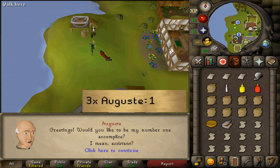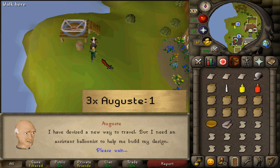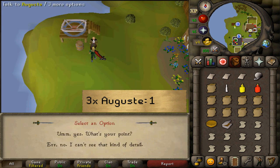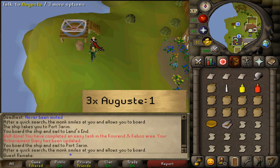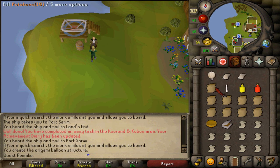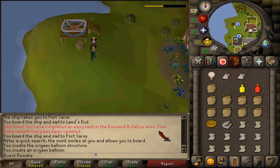Here is August. Let's talk to him three different times, and each time select option 1. After the third time, he will teach us how to make origami balloons. Use one papyrus on a ball of wool, then use your unlit candle on the balloon structure. Then talk to August once again to start your first cutscene.